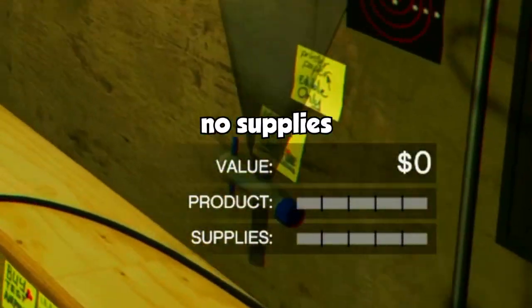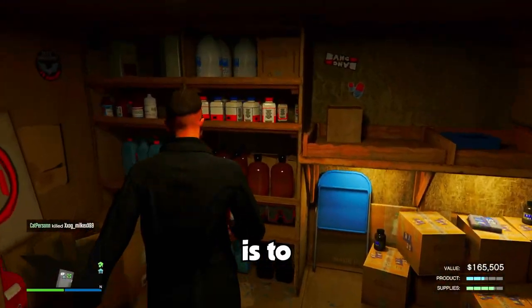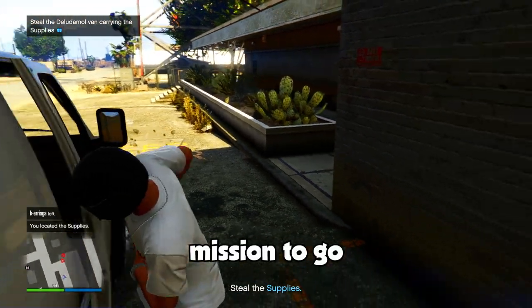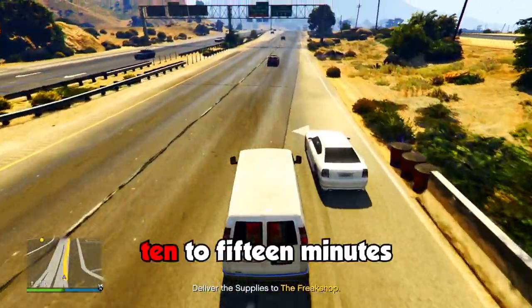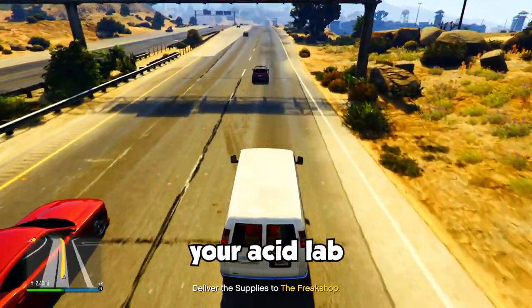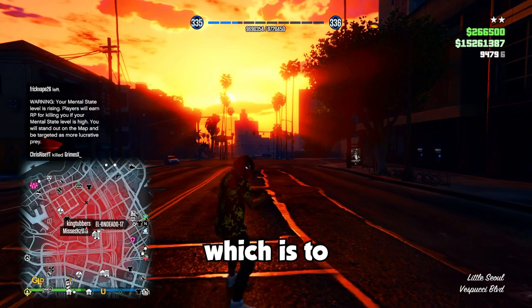So how do we get supplies? There are actually two ways you can do this. The first way is to source supplies, which is where you're sent on a mission to go steal the supplies and then bring them back. The problem with this is that each mission takes about 10 to 15 minutes and only fills your Acid Lab up by one supply bar. In the same amount of time, you could get supplies the second way, which is to just buy them.